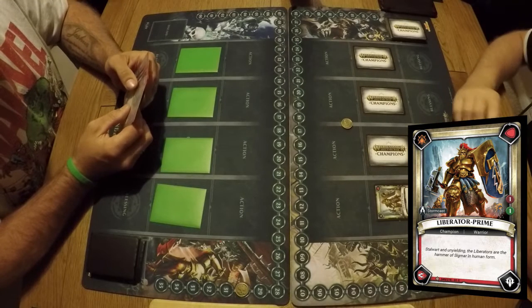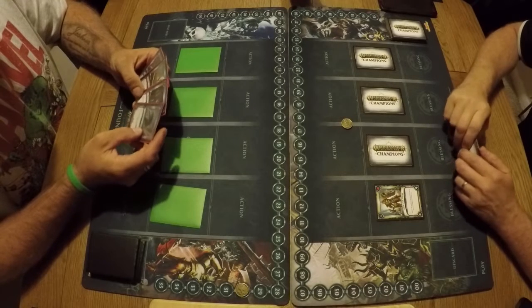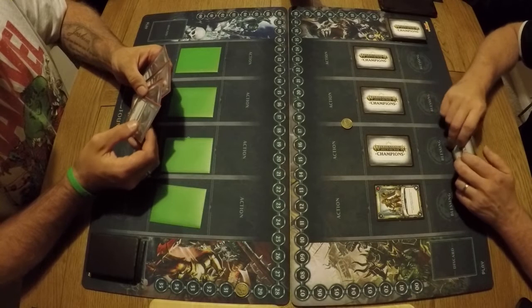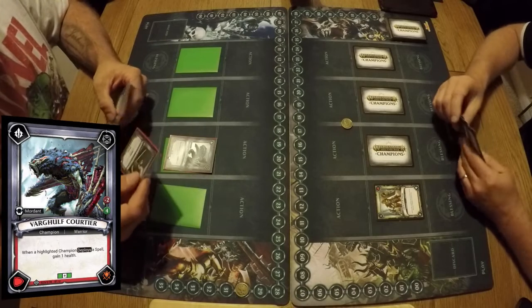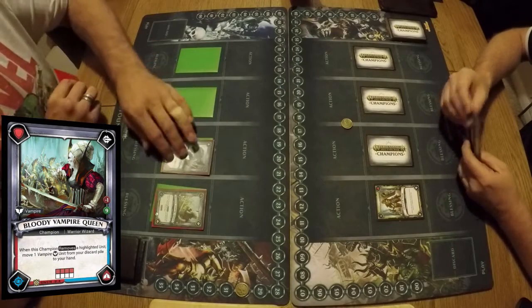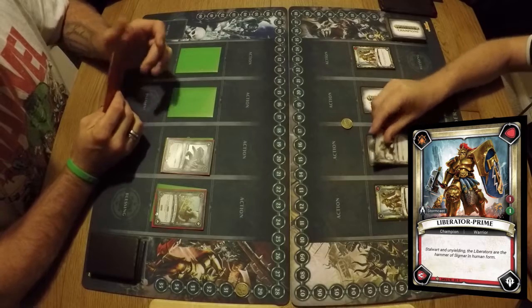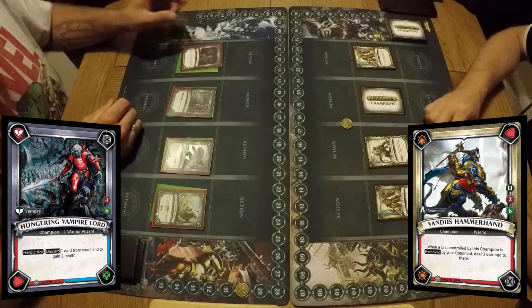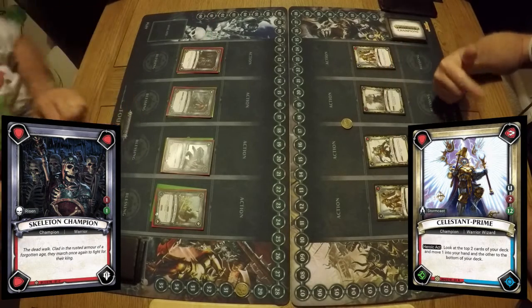I'm starting off with the Liberator Prime. Got to save some points because the Celestant Prime costs 12. Now Mike's got to lay two champions. Vargulf Courtier goes into place - when he deploys spells he'll gain health - and a Bloody Vampire Queen so he can recur some vampires. I've got another Liberator Prime on my flanks. Vandus Hammerhand goes into play, the poster boy of Warhammer Champions. Hungering Vampire Lord so he can discard a card and gain health, and a basic skeleton champion. I finish off with my Celestant Prime.